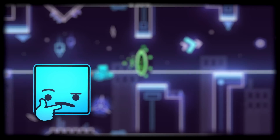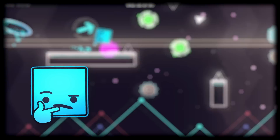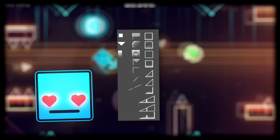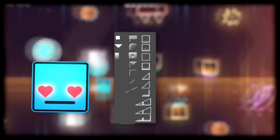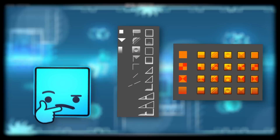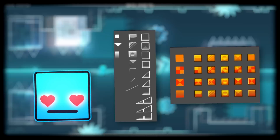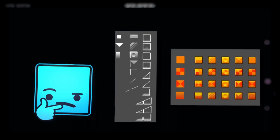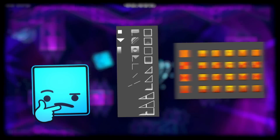The next thing I want to showcase are some more blocks coming to 2.2. These blocks are pretty interesting as they not only have overlaying designs, but they also have their own design blocks to accompany them. As demonstrated by the right side of the screenshot, you can see these blocks in a variety of ways. Also on the left side of the screenshot, you can see slopes that also have some designs as well, which is always neat to see in the next update.